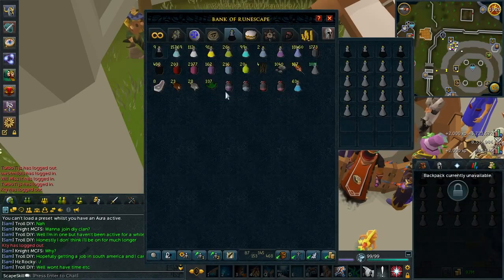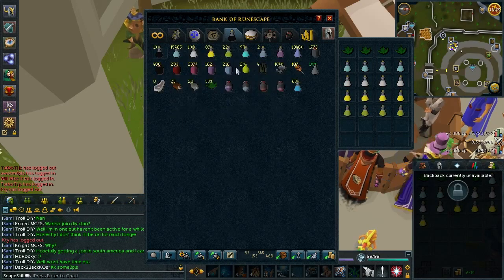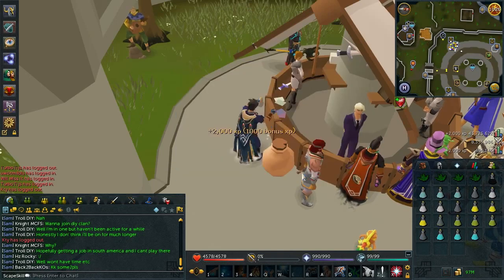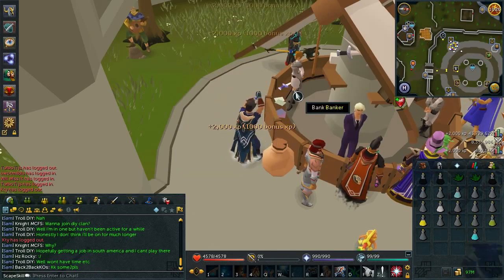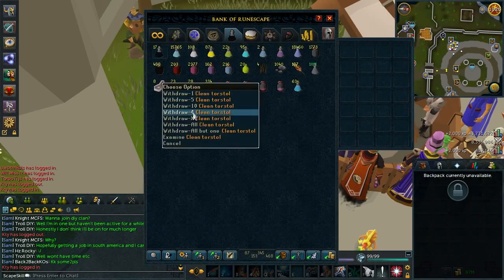One side note with making the overloads is that unfortunately you can't actually use presets. When you're in your bank and you want to click on a preset, it says that you can't open it because you've got an aura active. That's a bit of a shame, but just work your way around it — do it the old school method and just withdraw all of it, and you'll still be able to get loads of XP.